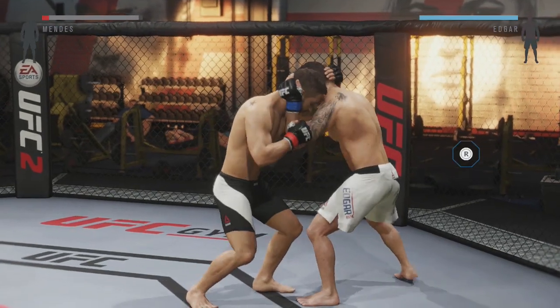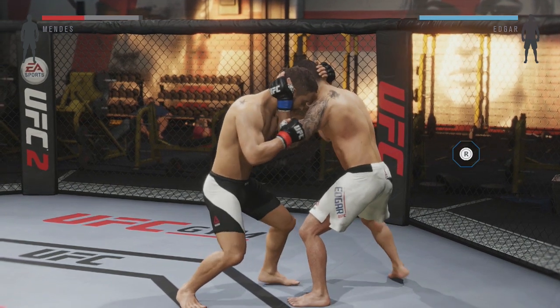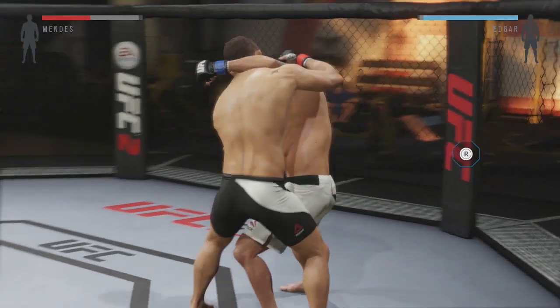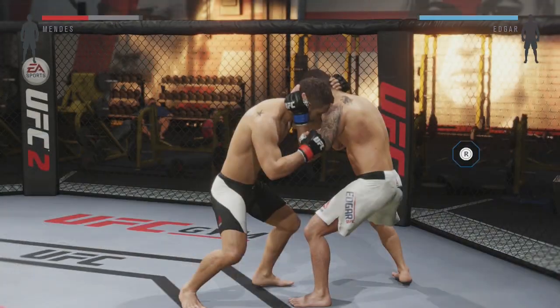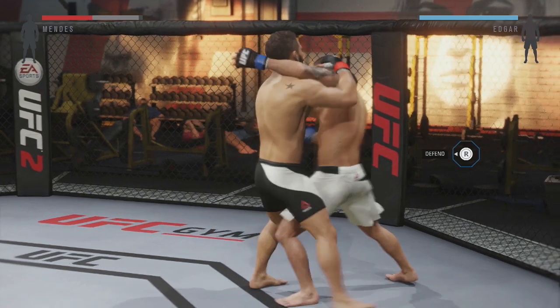The last thing I'm going to go over is defending the whip. To defend the whip, you're going to want to press right trigger or R2 and flick the right analog stick in the direction that you're being pulled. So if your opponent grabs you and tries to pull you off balance to the right, flick the right analog stick to the right. And if he pulls you to the left, flick the right analog stick to the left.